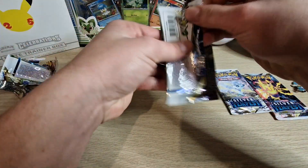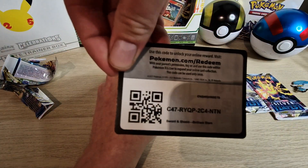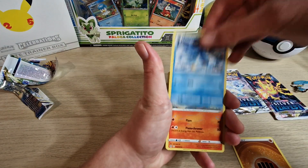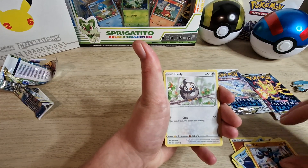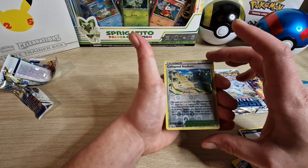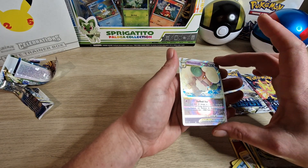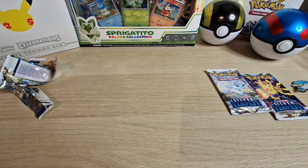Second Brilliant Stars pack — let's see if we can pull something out of it. Fighting Energy, Piplup, Infernape, Buizel, Cherubi, Riolu, Starly, Spiritomb. And I see something on the back — Purrloin. A reverse Collapsed Stadium, and a Wishiwashi V-Star — still a nice card design, very nice.